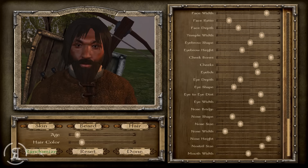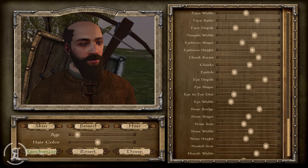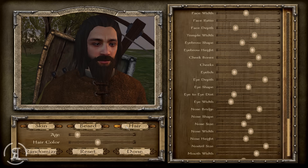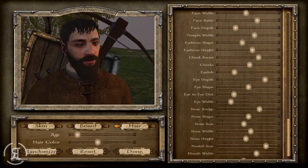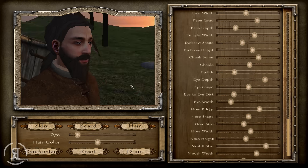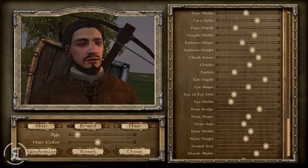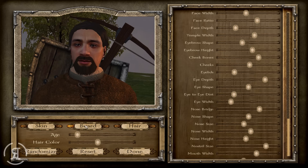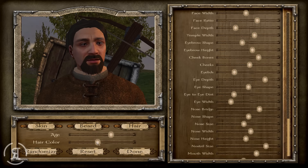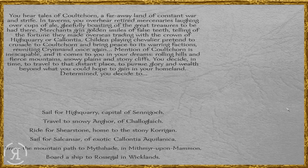We want someone mean and not incredibly clean. Let's see if we can find something here — maybe something like this, with a little different hair. That one will probably be quite good. We're going to make him pretty old; he's going to be quite a veteran. I think that's good, let's go for it.